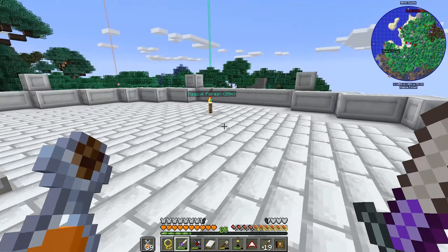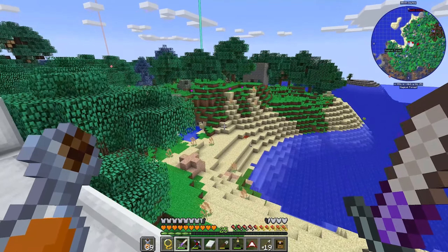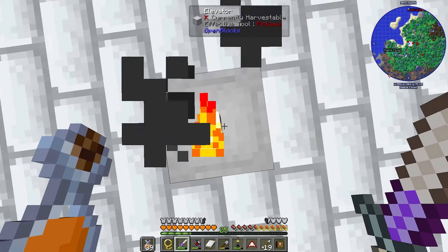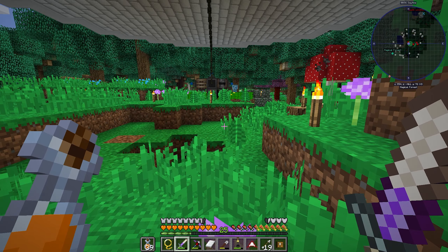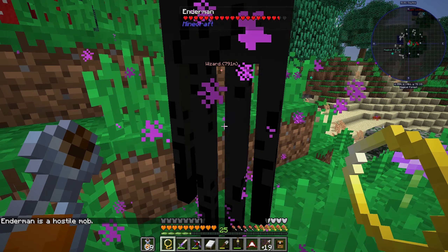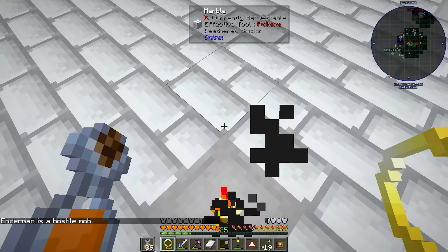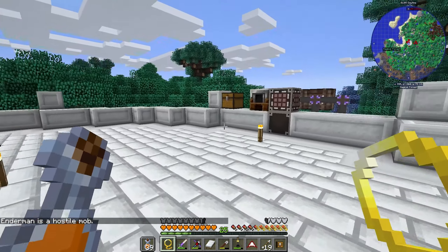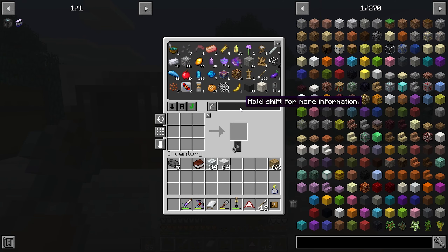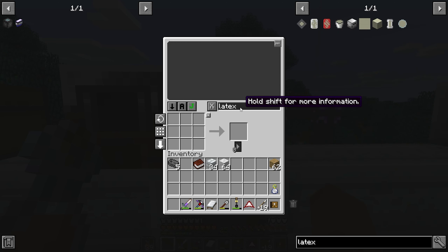I'm going to concentrate on getting a mob farm done. There's a creeper down there I need to avoid. I tried picking him up with an Endermint but that only works on non-hostile mobs, so I need a mob imprisonment tool. To get that we need plastic, and to get plastic we need a latex processing unit.